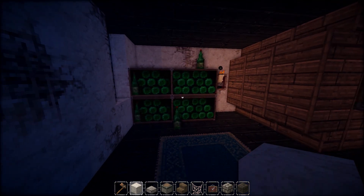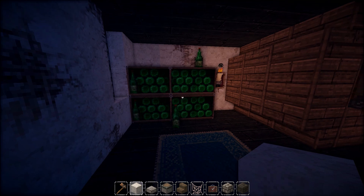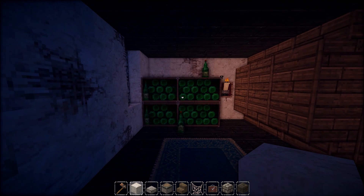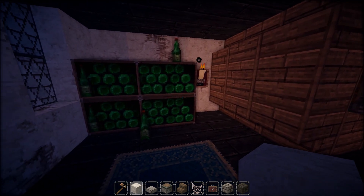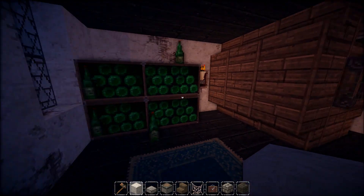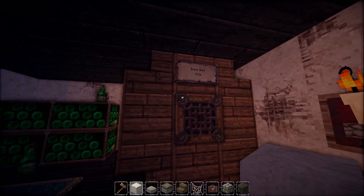I'm not entirely sure what the item ID is for those shelves — it might be 133 colon 1, but there's a website where you can look up all of them. I think it's something like conquest texture pack dot com — or maybe dot net, I really have no idea, but I stumbled across it and found all the item IDs and decided to switch some stuff up. I have to say it looks pretty cool and really fits the build.